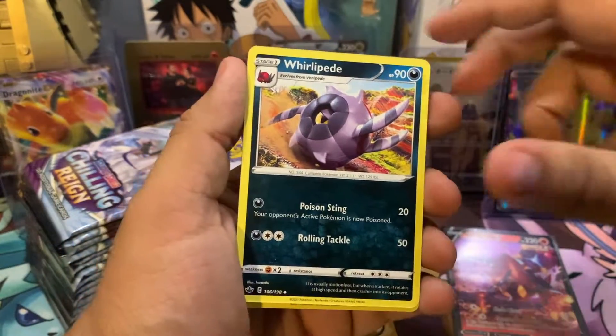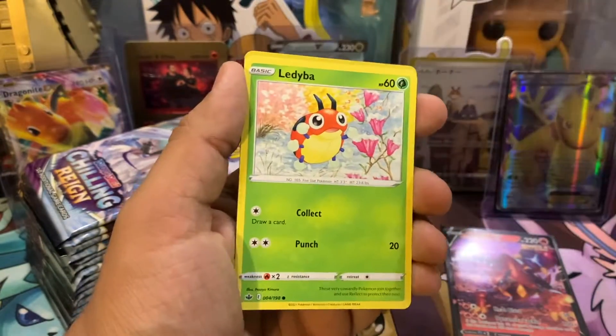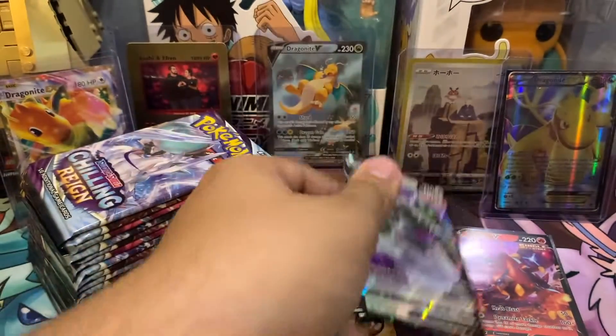We got Steel Energy. Whirlipede. Thwacky. Rugged Helmet. Inkay. Castform. Gastly. Ladyba. Porygon. Gallade. And a Tornadus V. Let's go! Let's keep it going.